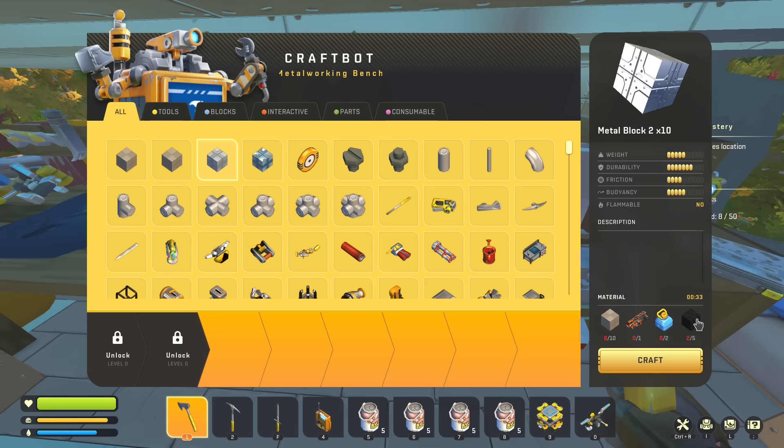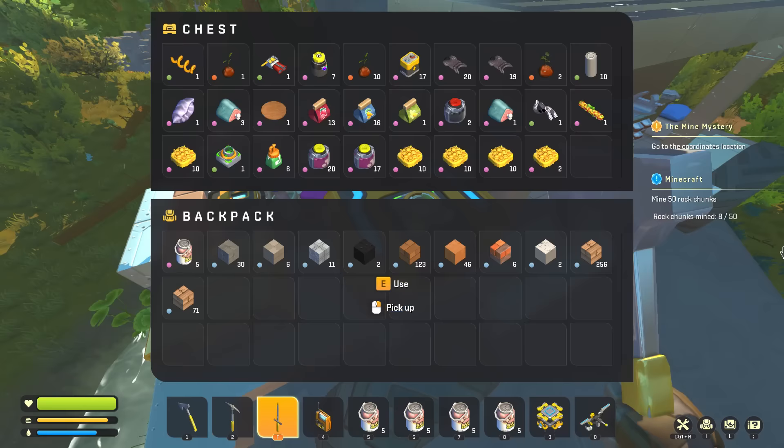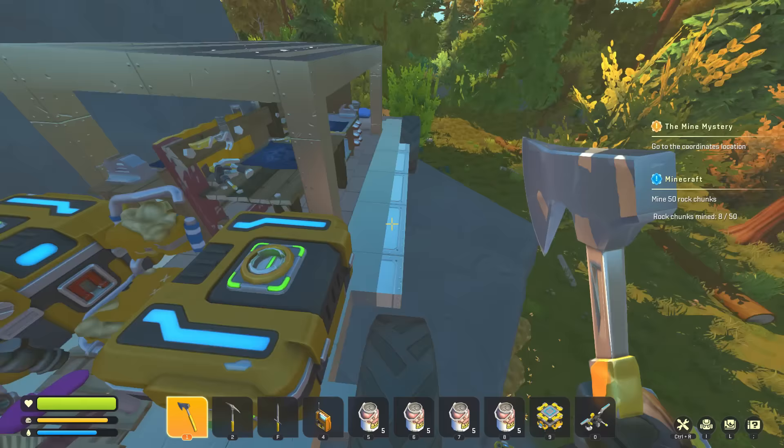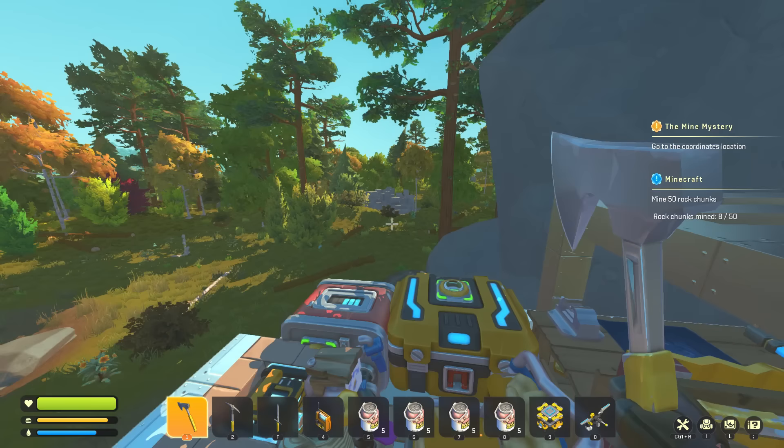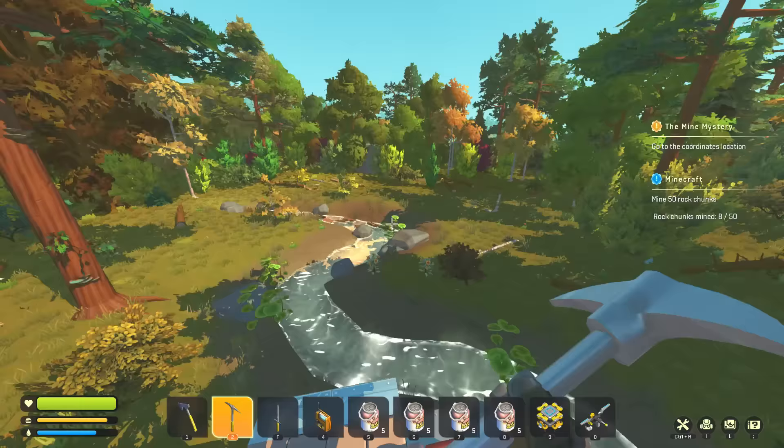We've got ember, water — all that stuff. Easy enough to do. We can actually take water from the stream using the little watering can and craft it into those water things. I did start mining a bit of that chunk — eight rock chunks out of 50 mined. Today we're basically going to mine out the rest of that, then go to Mark and get the rewards for that.